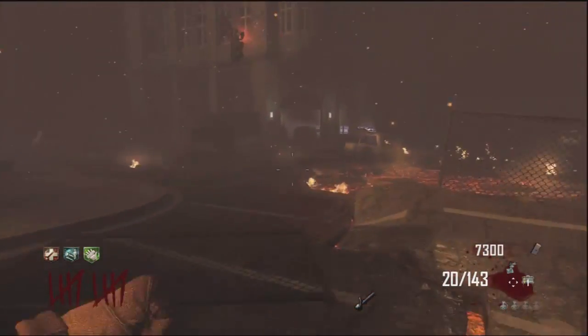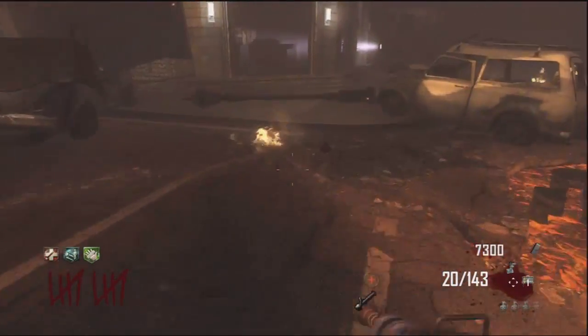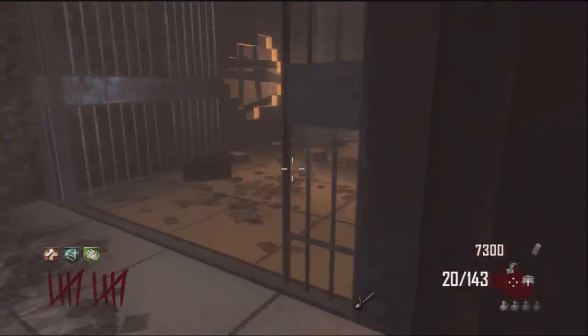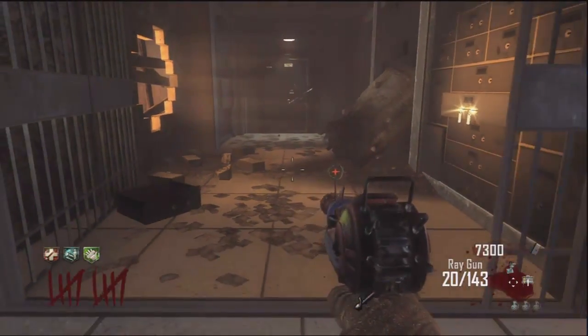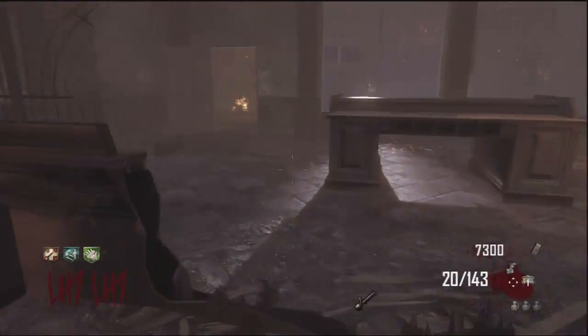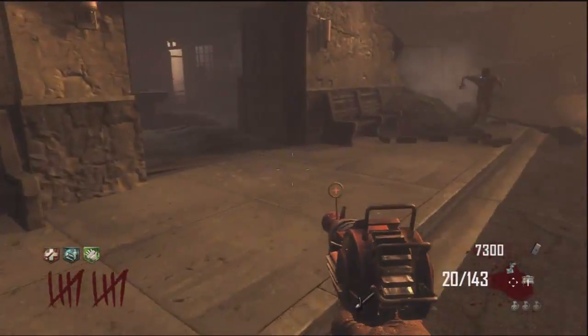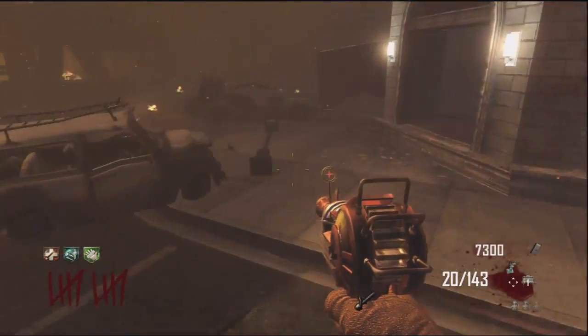One thing you have to remember to do in the bank before you go to activate the pack-a-punch: you must throw a grenade at that vault right there and make sure it opens. There we go, it opened — that has to be opened for the pack-a-punch to work. Now we're going to run this guy around because I don't think we'll have enough time to build the piece with him there.